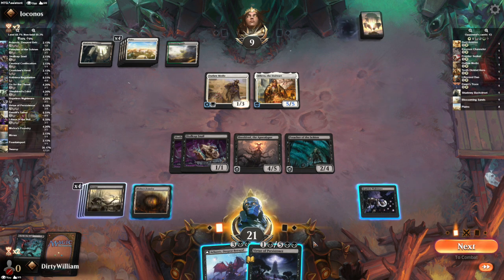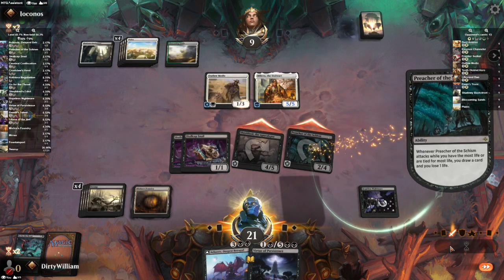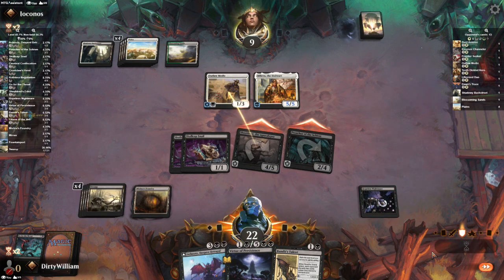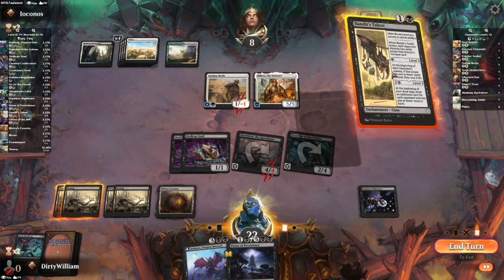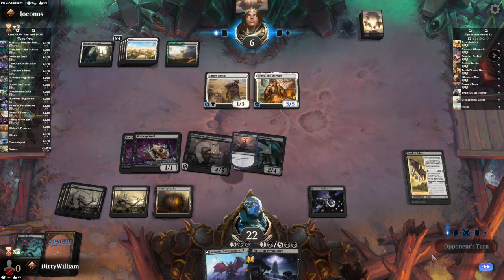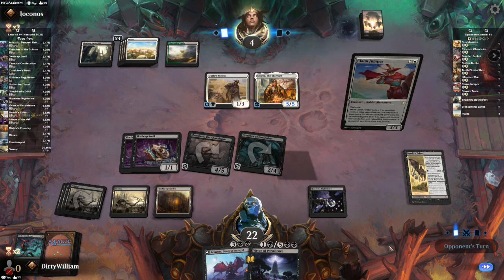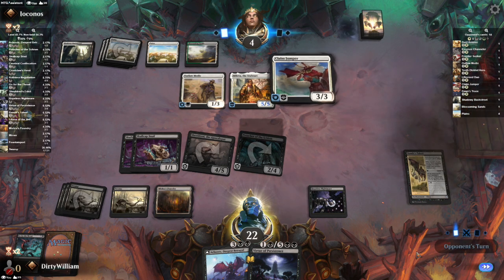I play Mishra's Foundry. We're going to attack with both things here, because I'll get to draw a card and lose a life — Bandit's Talent. Other creatures are Indestructible. Let's Bandit's Talent and upgrade this, and end the turn. Go for the Throat would be pretty nice right now to get rid of that guy, but it's not going to happen. Claim Jumper — 'opponent controls more lands than you, you may search your library for a Plains card.' I do not have more lands than you, son. But you now have a 3/3 Indestructible guy.